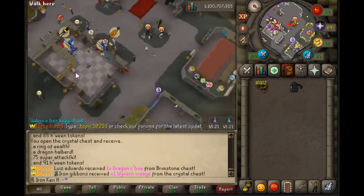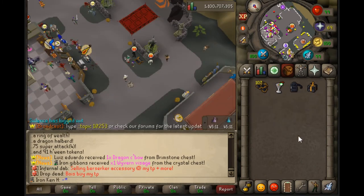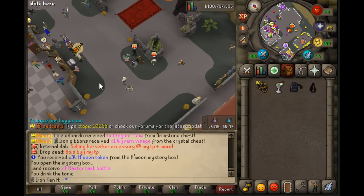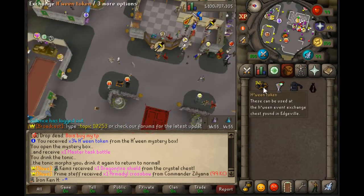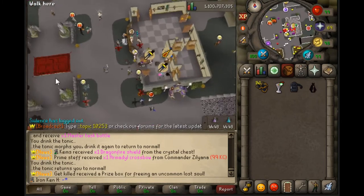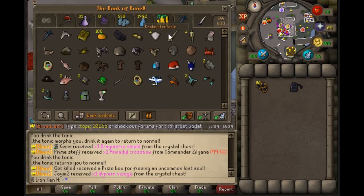I figure I'll roll every time I have 10,000 tokens, so I at least get two rolls at a time. I got the Halloween Mystery Box — let's see, get anything cool from that? I got a Master Task Bottle. I did get the Gravestone Tonic though, which turns me into a grave. Task Bottle is not terribly exciting and probably the least exciting thing I possibly could have gotten, but it's something. Yeah, that can go in the Trophy tab.